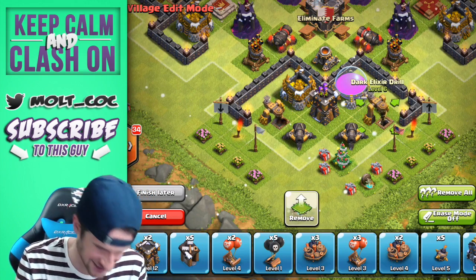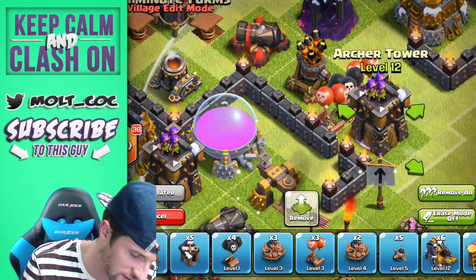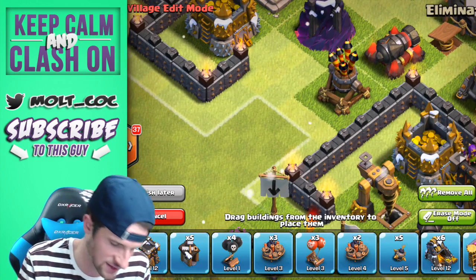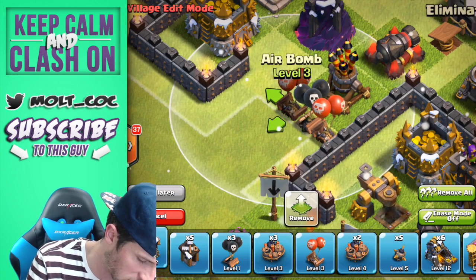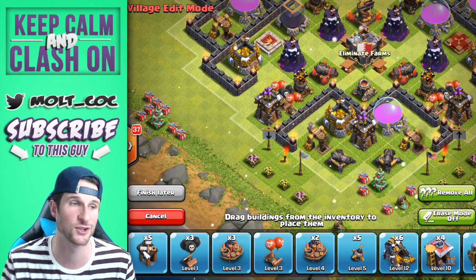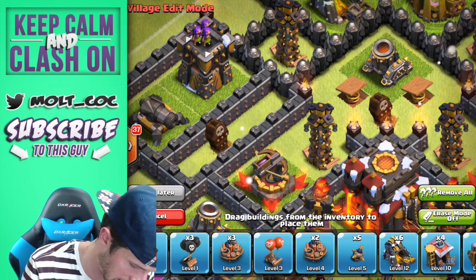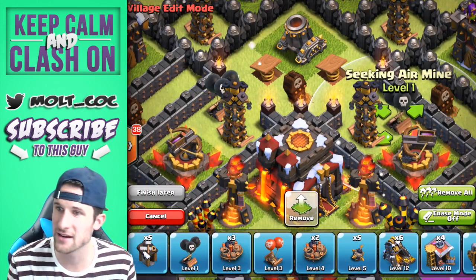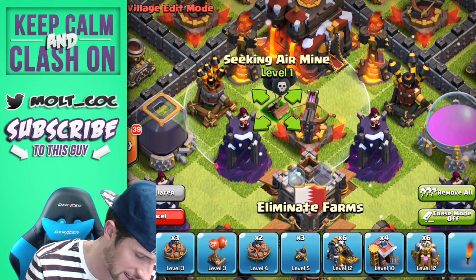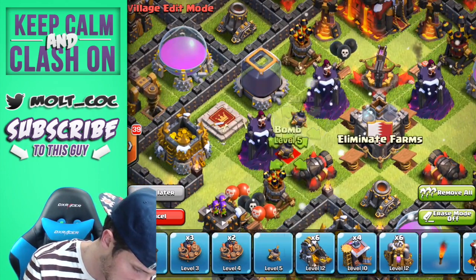We want to protect our air defense, so we're going to throw an archer tower in front of it as well as some bombs. If anybody tries to lightning spell it or do super dragons to take it out, they are going to get wrecked — we've got the archer tower shooting air, all those air defenses, and a wizard tower. Everything in that general area is going to shoot any air troop that comes in. Then we throw in another one here, another one here, and put in our last air defenses.